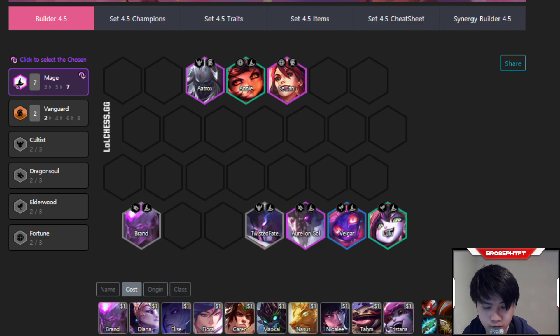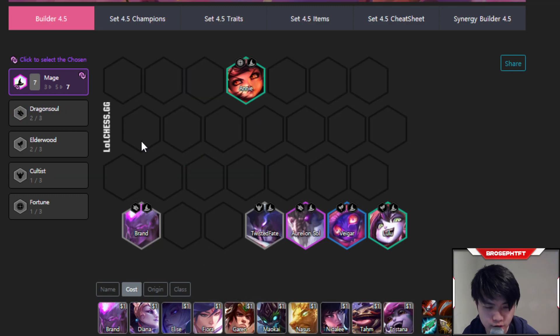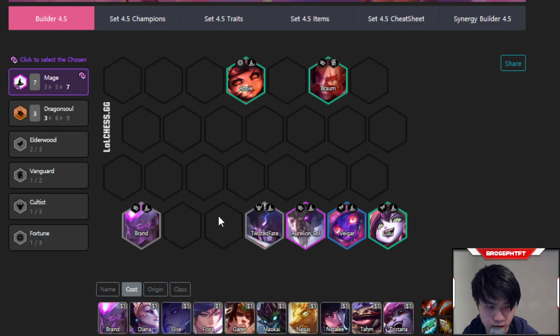On level 7, you'll usually be playing seven mages with Braum or Shyvana to get three Dragon Souls. For example, you can sub out Sejuani and Aatrox and have your core six mages plus Braum to round out Dragon Souls and make your frontline a bit stronger. An alternative option is to put in some Elderwood like Rakan or Nunu to make your team tankier, but Braum is preferred because it gives you Dragon Soul and is a stronger unit.